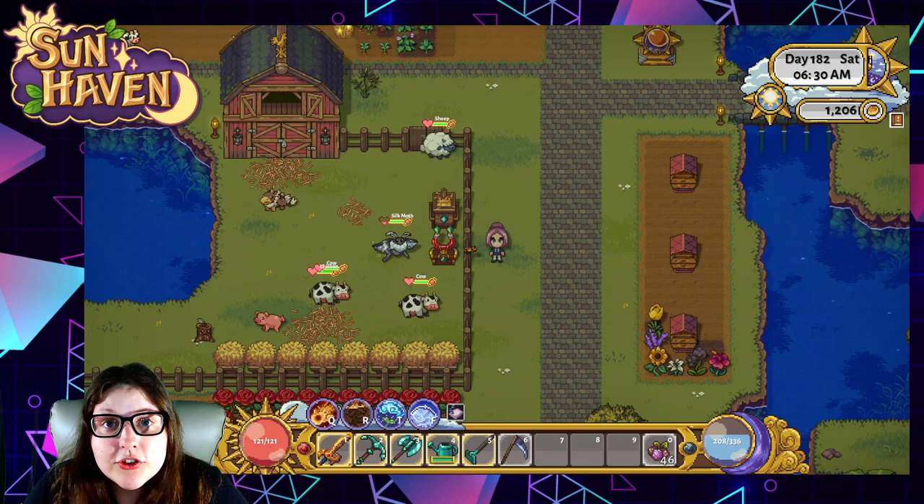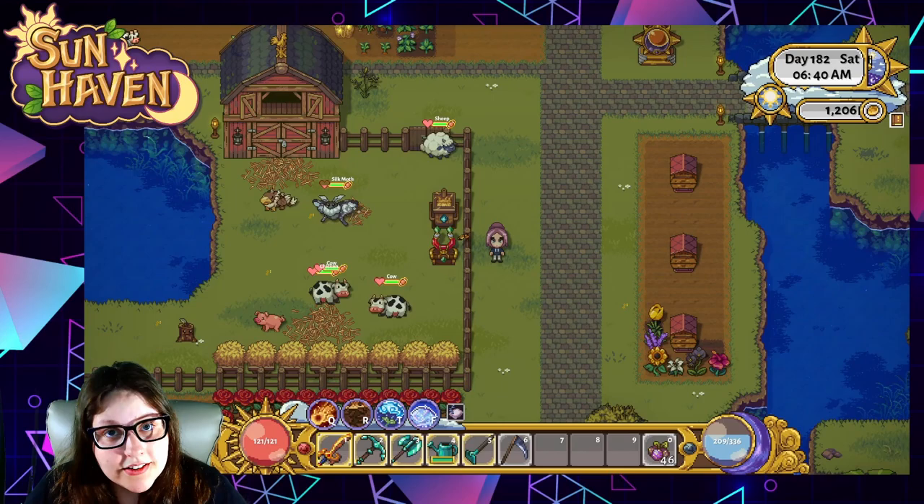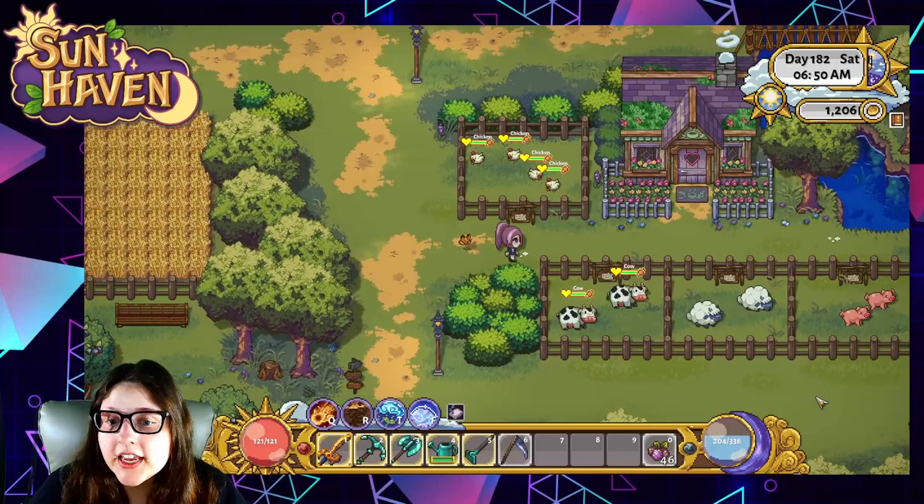Hey adventurer, welcome to a Sunhaven guide on farm animals. Let's get started. There are several types of animals that you can have on your farm that produce a product that you can sell. Some come from Sunhaven and a few come from Nelvari.